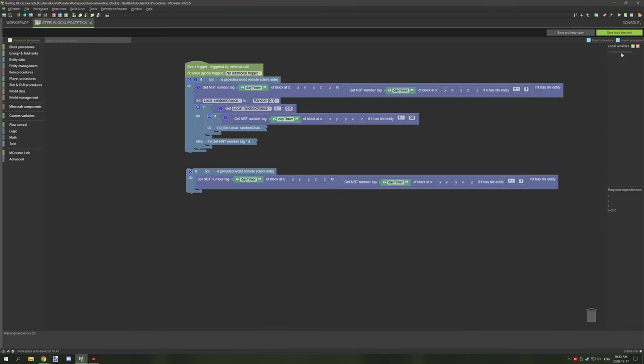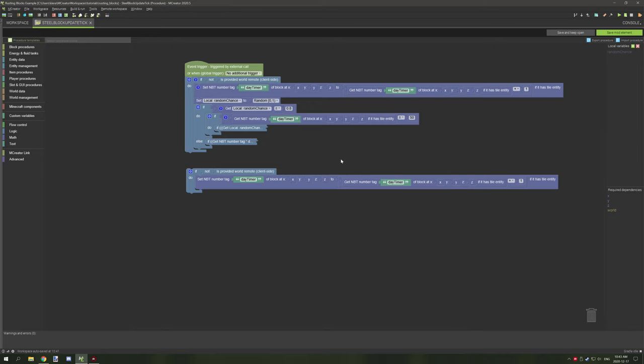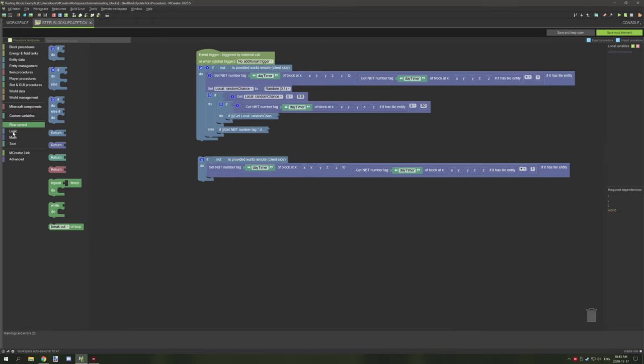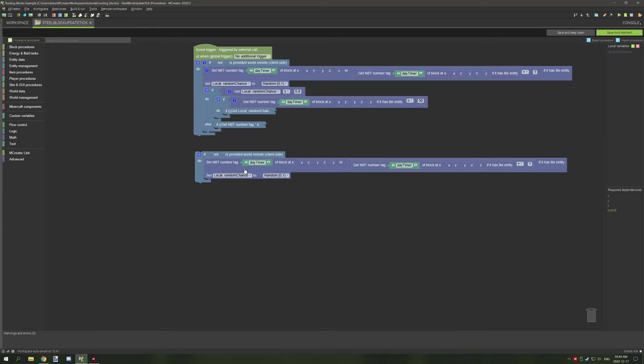After that, create a local variable — it needs to be a number variable. Call it something meaningful; I've named mine 'random_chance', and it's used to make the weathering more random. To set it up, go to custom variables, select 'set local variable', find your local variable in the list, then go to math operators and drag a random number block onto that local variable. After that's all set up, the code gets a little more complicated, but I'll do my best to explain.